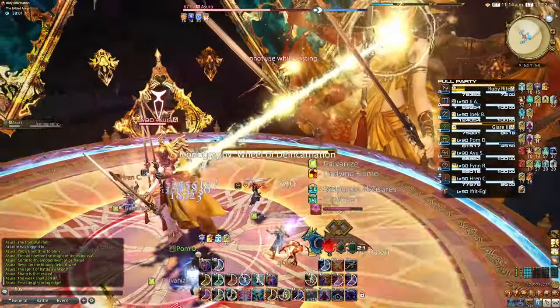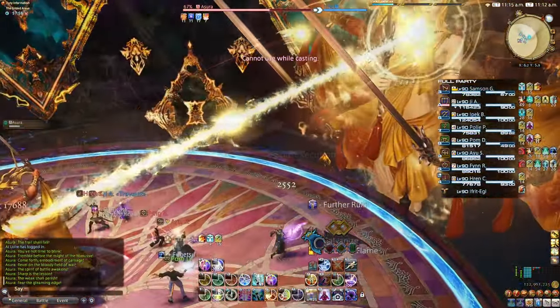Wheel of Denny Carnation: donut AoE under the boss, then move close to Big Azora.